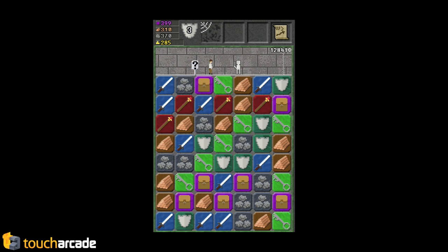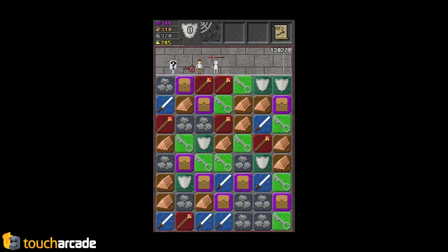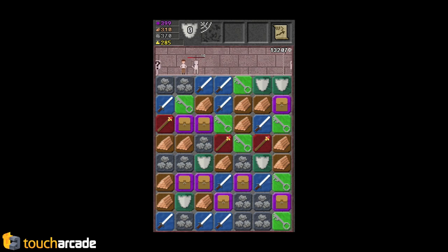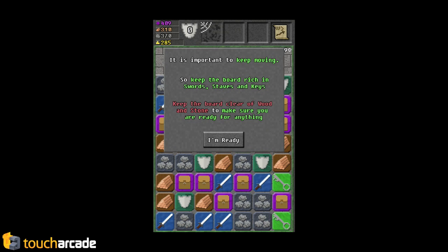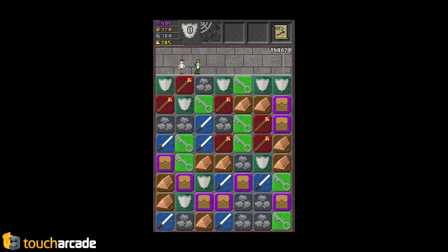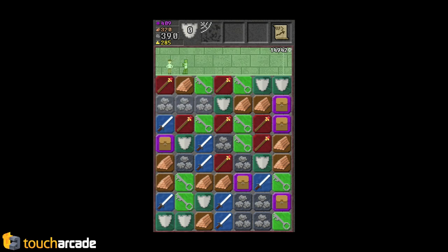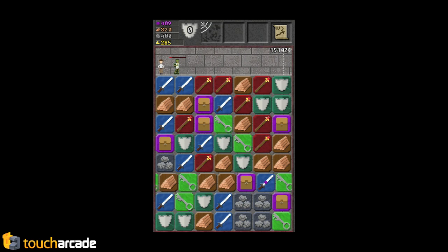Wood and stone are like the junk tiles, but they're used to upgrade your castle, which we'll see after. That dude just did six damage to me, which deleted all my shields, but I didn't move back six damage worth of space. It's crazy advanced. The strategy that goes into this is insane because you want to clear wood and stone, but you only really have time to do that when you're moving forward. When I'm fighting this guy, if I match wood or stone it's counterproductive because I need to be matching things to kill him.